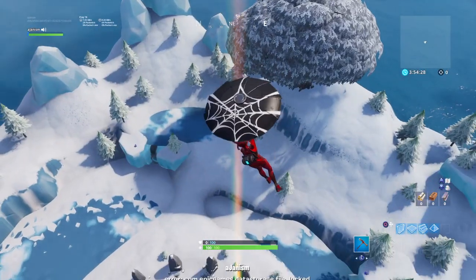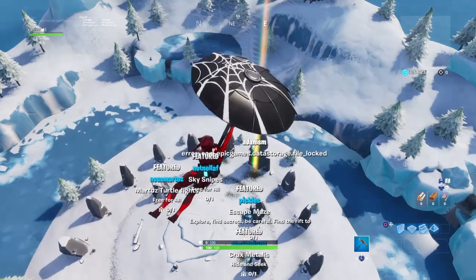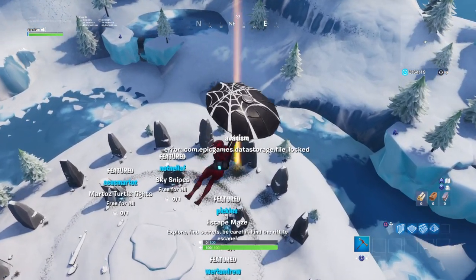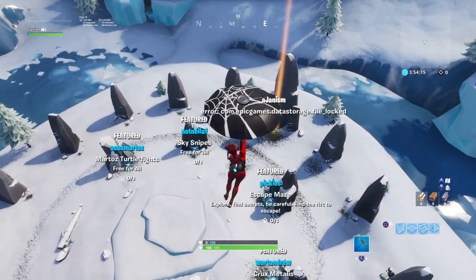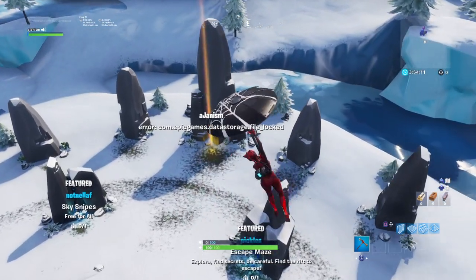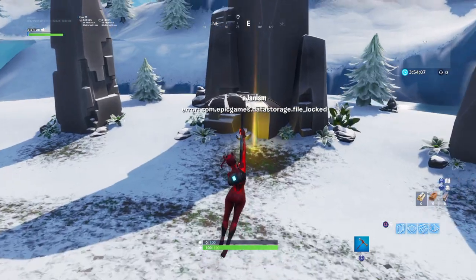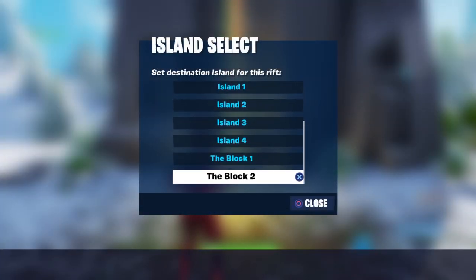What you want to do basically is go to your rift and set the destination of the rift to a map that is smaller or one that you've never played on. Because the current map you have right now is too big — it's taking up too much memory. Set the destination to block two.